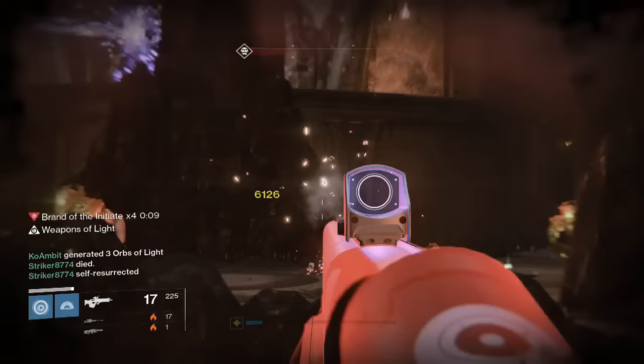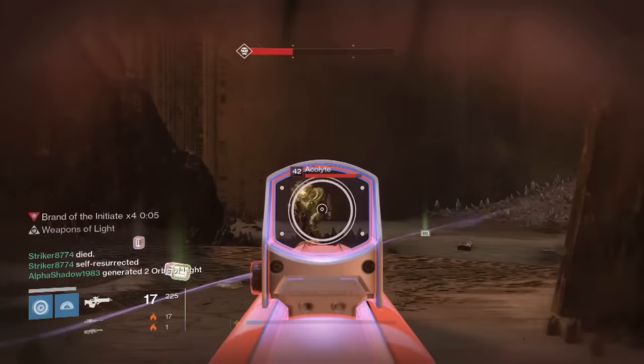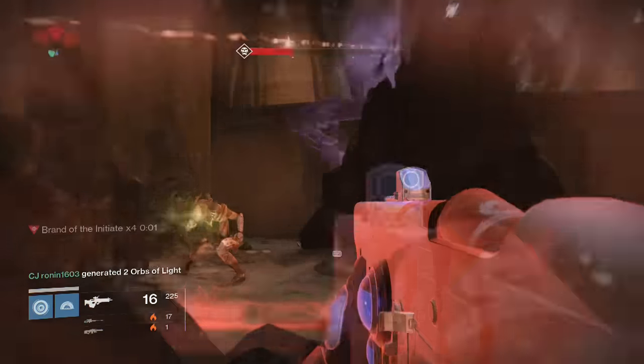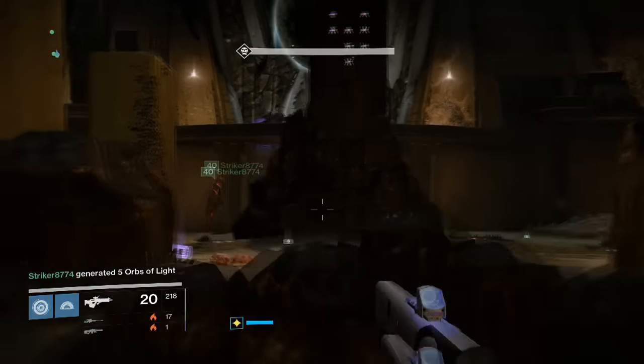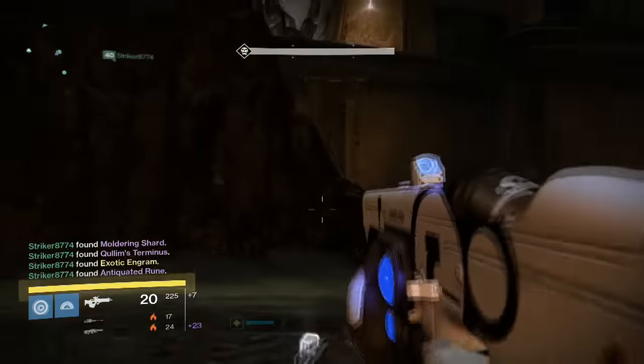You can see the brand of the initiate — it counts down, you get five runs. What you want to try to do is kill an add as close to zero as you can to reset the timer for the next run. Each time it counts down five, four, three, two, one — and if you don't manage to do that, you will die and someone else will get the brand.